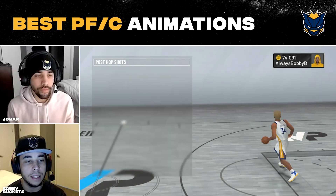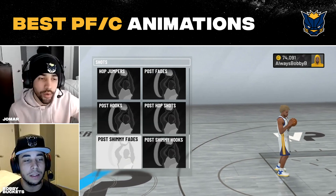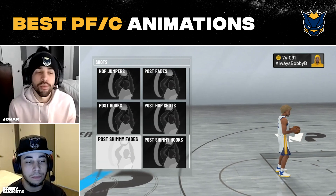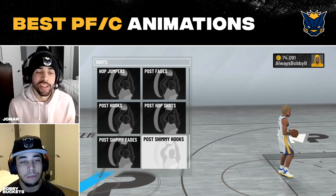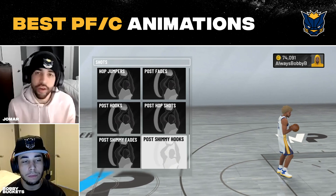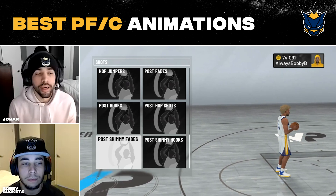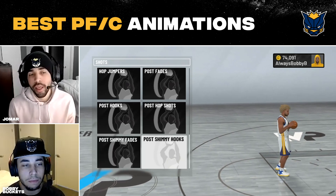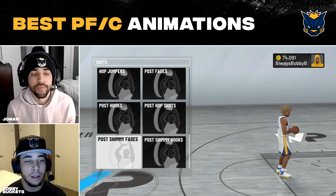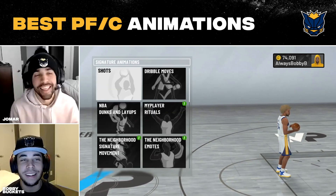Shimmies and shimmy fades — me and Bobby agree that post fades, post hooks, and post hop shots are the three best moves. If you have those three in your arsenal, you don't really need to add shimmy fades or shimmy hooks. The shimmies are more complicated and it's easier to just shoot a normal fade or hook. The shimmy is not a consistently serviceable move in the game. It's a more advanced move and it's not really in our bag.